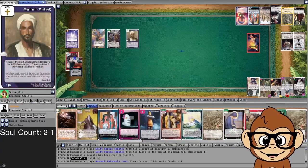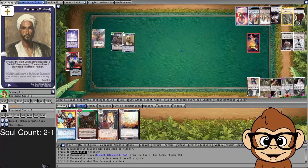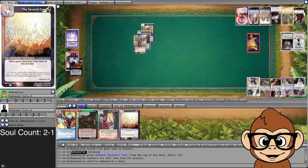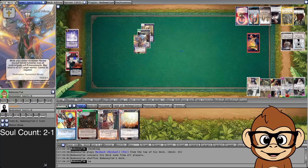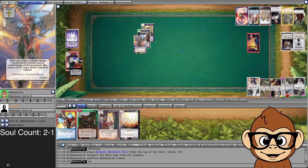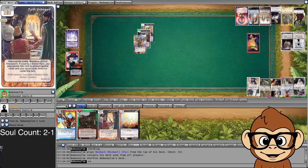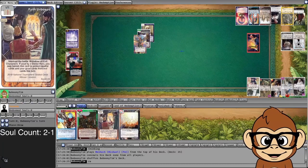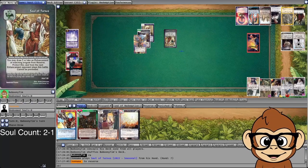I decided to go for a guy that can band — I want to go Meshach banded into Daniel banded into Michael. This line makes me weak to a card that negates Meshach; if they negate Meshach they can send Daniel and Michael back to my territory. But I figured Meshach can prevent the next enhancement, and I don't want to draw a card because of Judas. Foretelling Angel might have been better if my artifact worked.